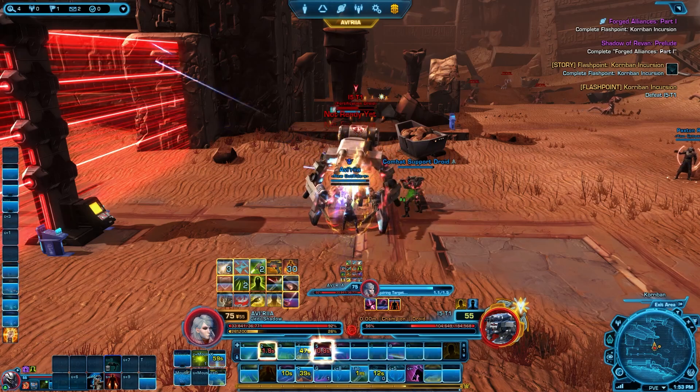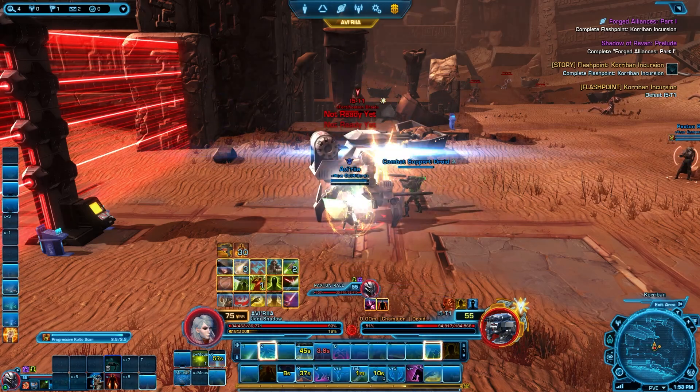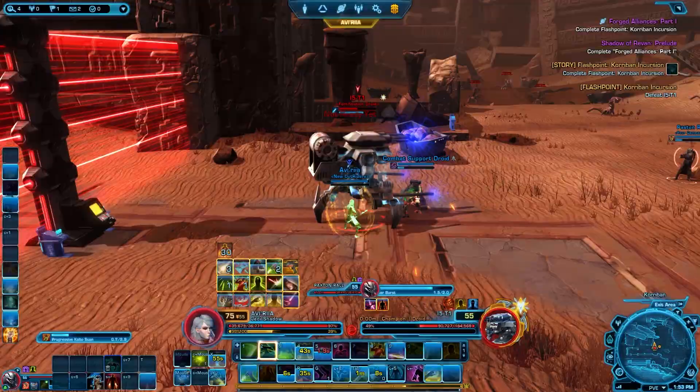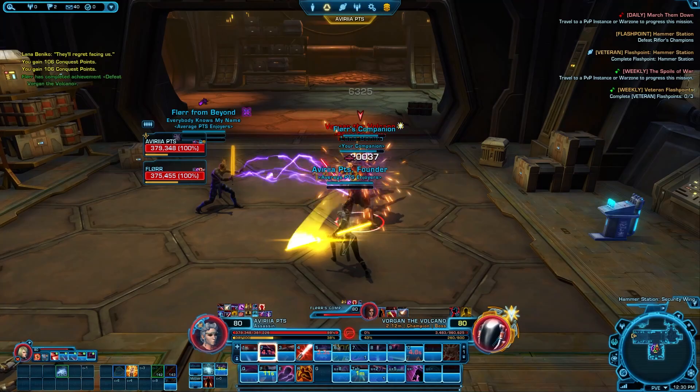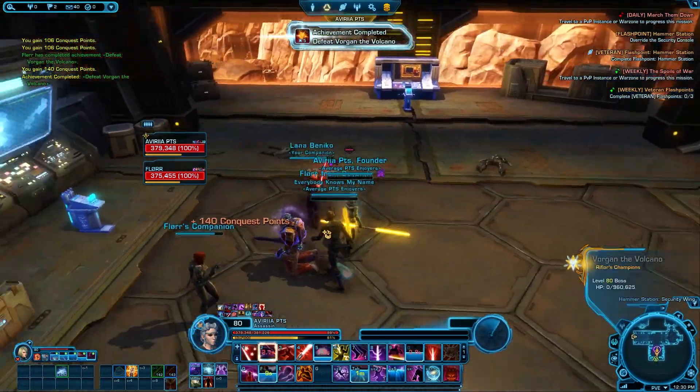For story flashpoints, you will only get medals or the Cynosure currency drops. All flashpoints will give you the Cynosure isotope stabilizer currency, no matter which difficulty you do.